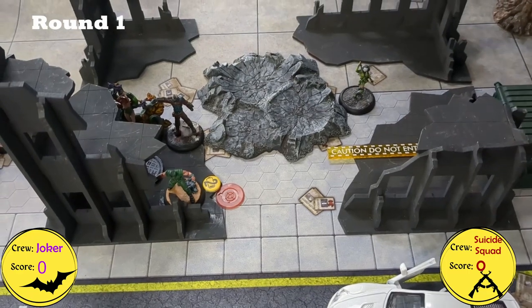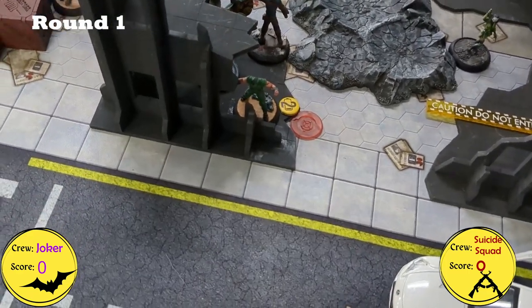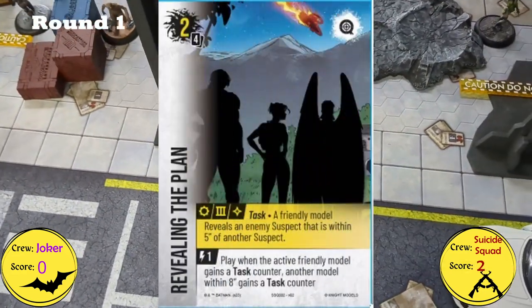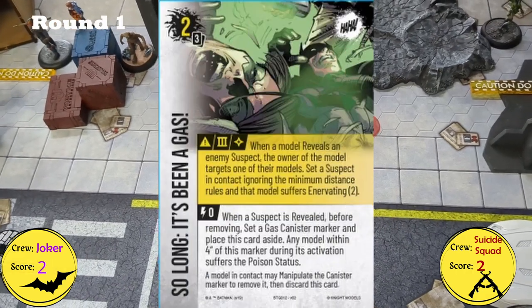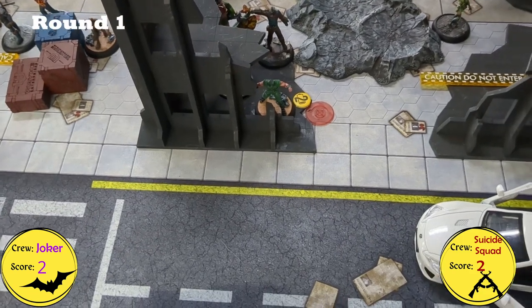For TDK's activation, he moved up and with his free Inspire revealed Josh's Suspect Marker, which scored Revealing the Plan. Because he revealed that Suspect, I was also able to score So Long, It's Been a Gas — and he chose TDK as the model, so TDK now has Enervating 2.